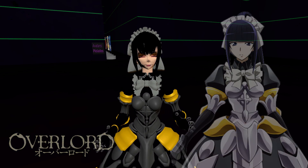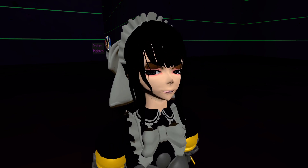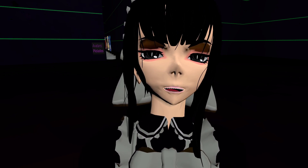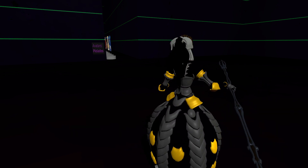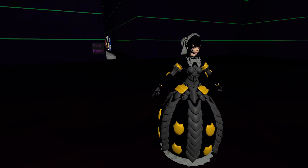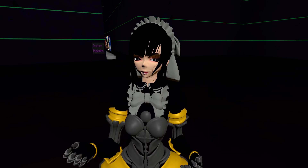Next up we have Narberal Gamma — the Nabe one. It would be cool if they had her adventurer outfit, but the face issue persists with these ones — their faces look small and kind of old. She has her scepter but she can't cast any spells. I do like her outfit — the little metal pieces down the center and down the sides look nice. Those little gold things, I'm just going to say those are little cats. Here's Narberal Gamma.